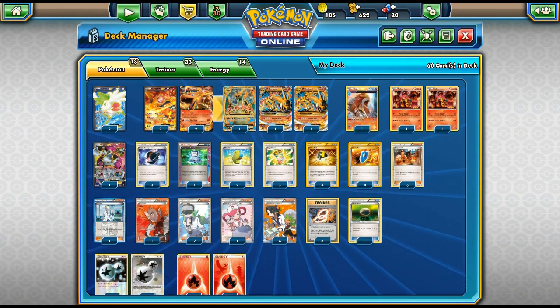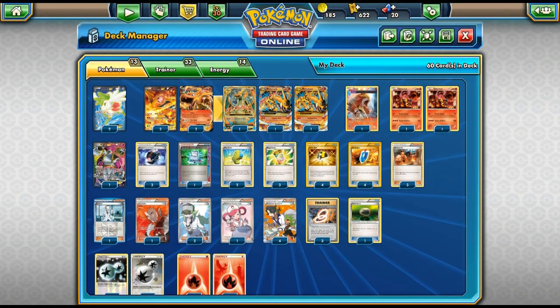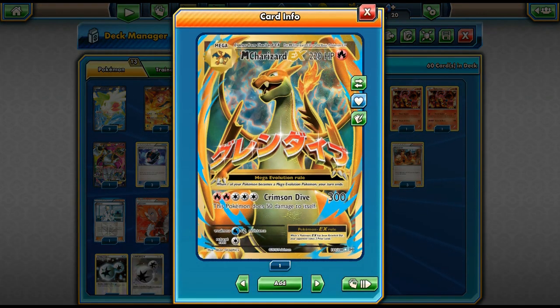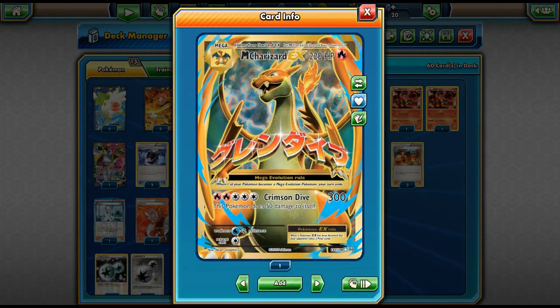There's a card called Blacksmith. Blacksmith allows you to attach two Fire Energy from your discard pile to one of your Fire Pokémon. This card is amazing because it lets you put Fire Energies right onto Charizard so you can use Crimson Dive almost immediately — and that is very effective and powerful.